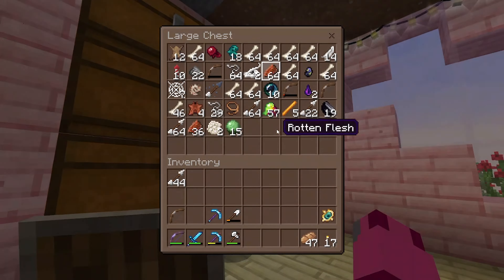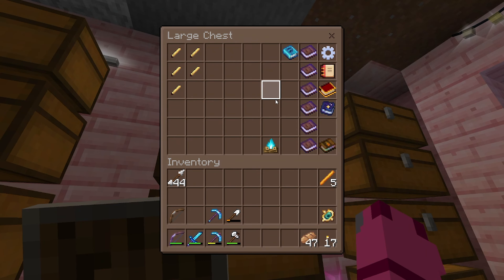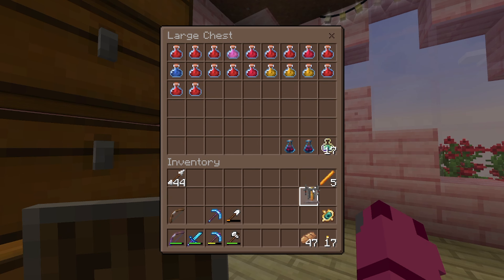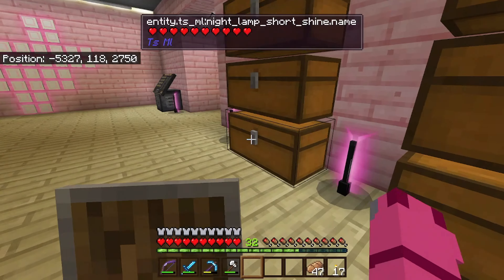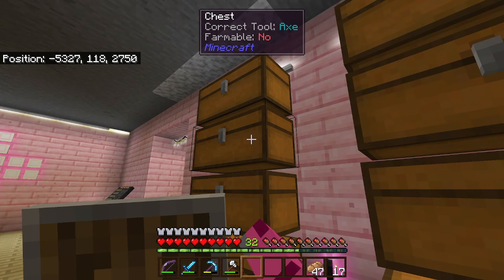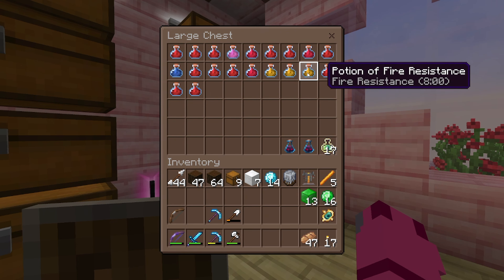We need to get some items before we do anything. Starting off with blaze rods - we're going to need those. We also had a brewing stand. Let's grab a waystone. And then let's grab a bunch of wood - we're going to need a bunch of wood. Grab some more chests. I've already got a bed down there, just in case. Maybe some iron, and how about some diamonds as well? Take 14 with us. And of course, we're going to need our emeralds.